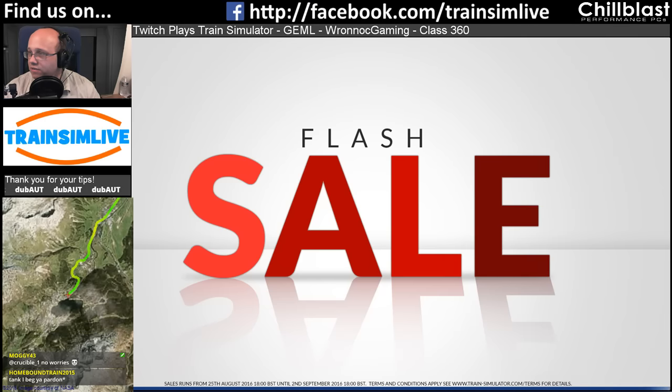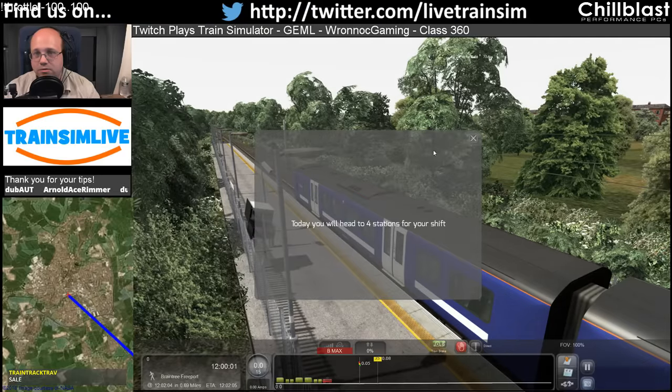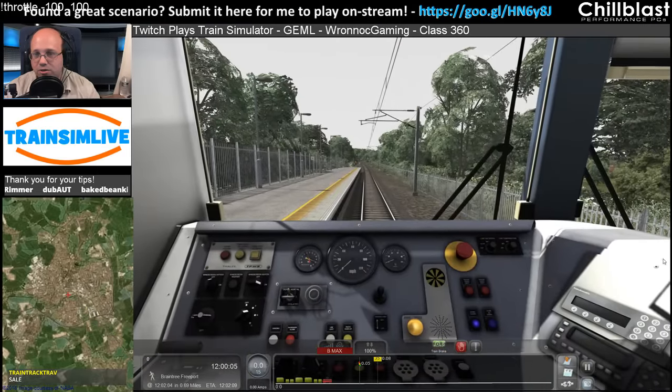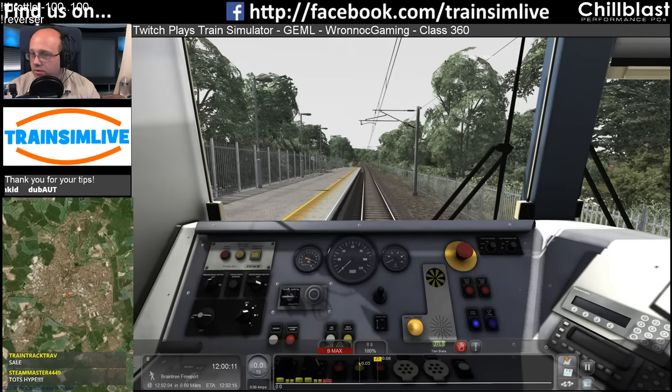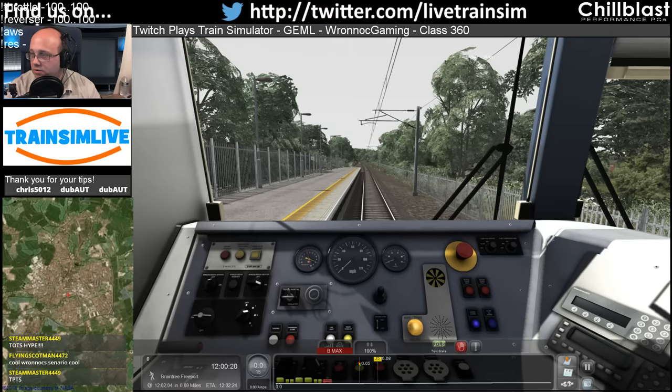It's just going to have stuff like throttle minus 100. So the bot is not running yet, folks. Do not type anything because you're just going to get yourself banned. Reverser is minus 100 to 100. AWS, RES is to reset e-brake.